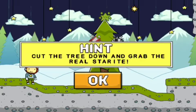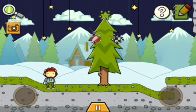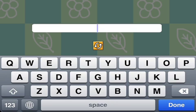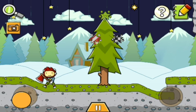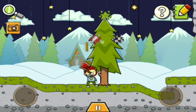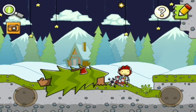If you've ever played Scribblenauts, you know what to do. Just cut the tree down. In order to do that, you have to make objects — let's do axe. Give Maxwell the axe — that's his name. He's gonna chop it down, and you can get the star thing and move on to level 1-2.